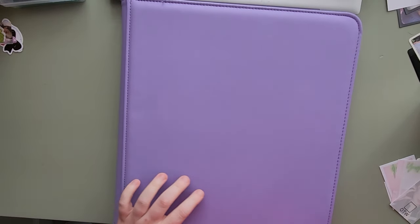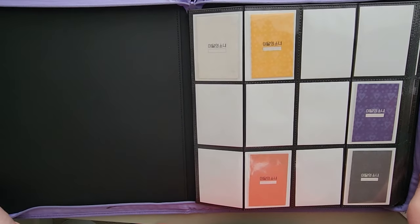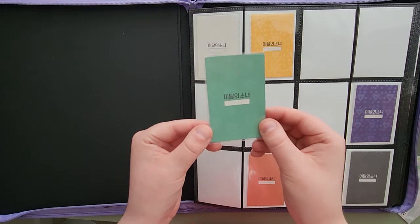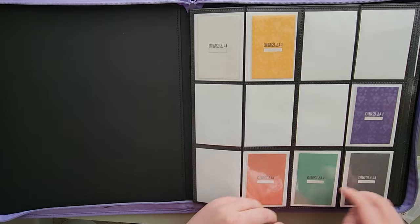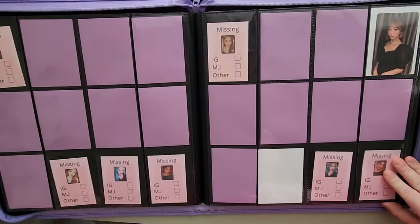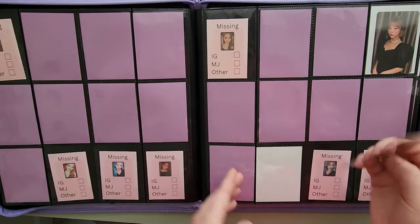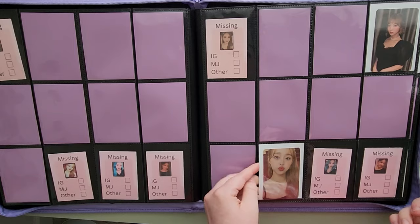Luna next. In my Niokyo unboxing, I got Chuu and Goan's unit album, and it came with Goan's attendance card — so she's going to go here in her heart sleeve. Then I need to flip all the way to here because I have a Chuu A version Midnight card. Midnight A version card, so she goes there.